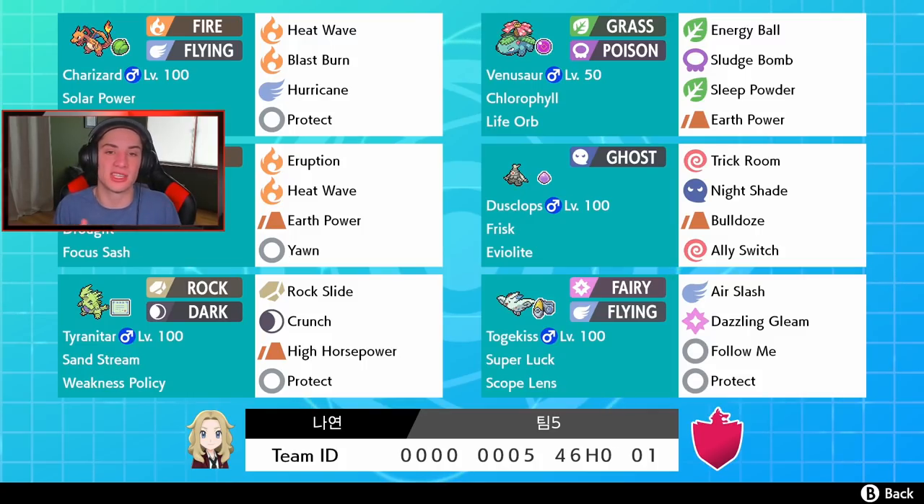We also have Dusclops if we want to fight the trick room side, with Trick Room, Night Shade, Bulldoze, and Ally Switch. The Bulldoze can actually trigger the Weakness Policy on our T-Tar in the back, and T-Tar can also set sand stream if they're playing a rain team or other weather we don't want. T-Tar has Sand Stream, Weakness Policy, Rock Slide, Crunch, High Horsepower, and Protect. In the final spot we have Togekiss with Follow Me, Super Luck, and Scope Lens - so mean crits are coming with Air Slash and Dazzling Gleam.